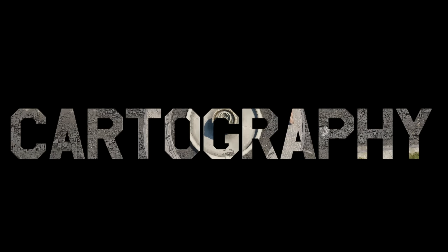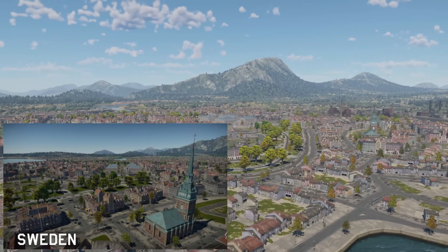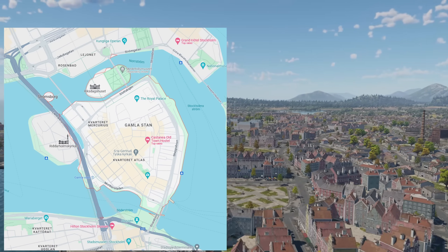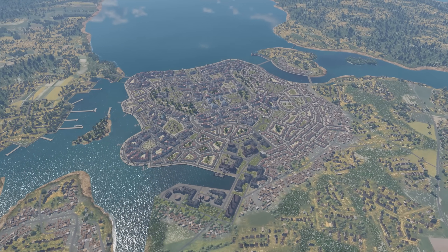And now it's time for your favorite segment: Cartography, where we focus on a single map and its features. This episode we'll be looking at Sweden, a small Scandinavian town based on the Swedish district of Gamla Stan in Stockholm, its name meaning Old Town in Swedish. Although the layout of the map doesn't resemble its real-life counterpart, the design was clearly inspired by the real thing.